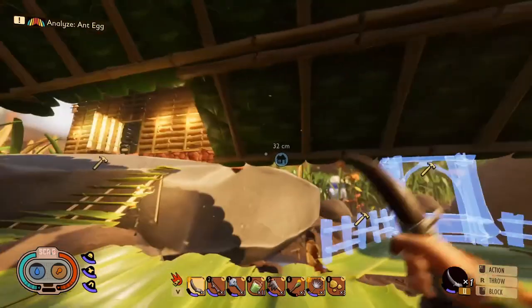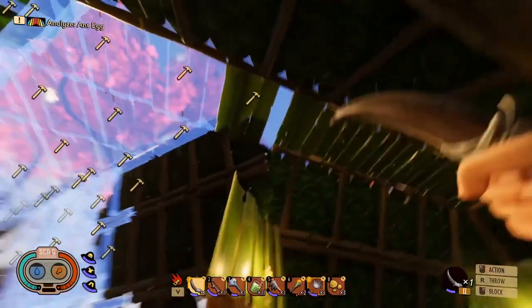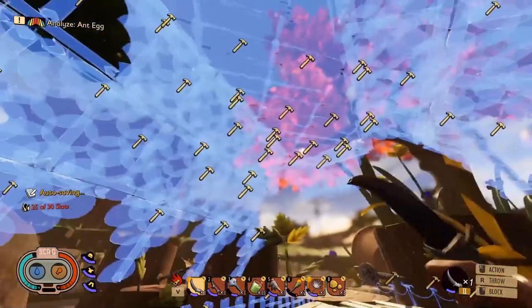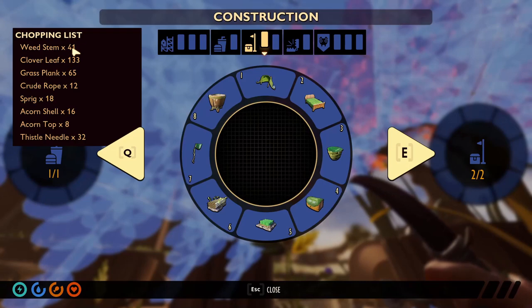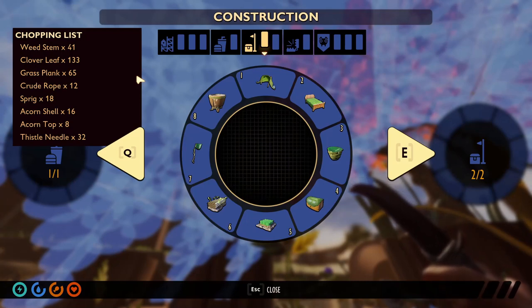I'll add it just a little bit and I think I like it. It's gonna take quite a long time because we need one wheat stem for all of that - so many. I actually noticed we can go into building and then it says hit the chopping list, so we need 41 wheat stems, 133 common leaves, grass planks - you can see everything. We gotta get to work.